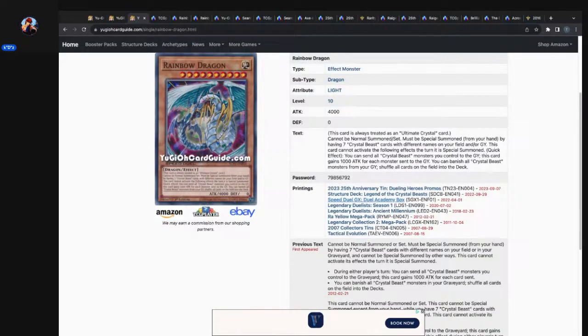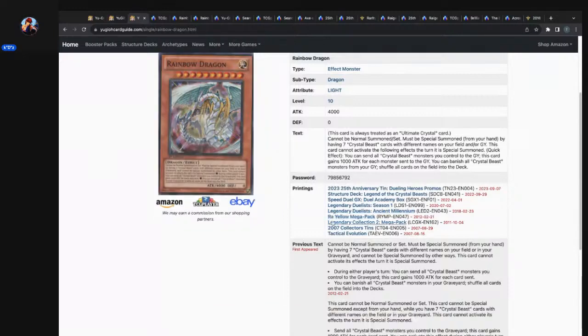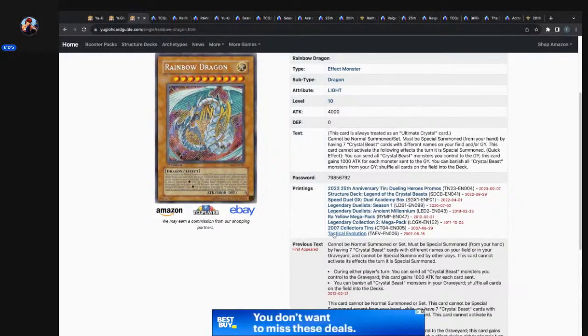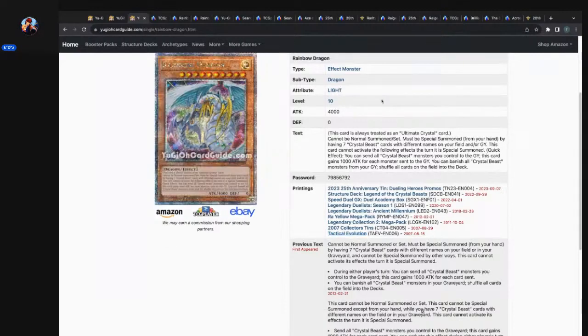Ultra rare Speed Duel, common Legendary Duel Season 1 — that's got to be a common. Ancient Millennium common, Raw Yellow Mega Pack maybe super. Allegedly Collection 2 Mega Pack, the 2007 Collector's 10 — look at the deep foiling on that. Like I said, that's S-tier secret rare technology. And then Tactical Evolution — the colors pop a little bit more, the foiling is a little bit deeper. But the Collector's 10 is not too far off. Then the QCSR — I mean, come on now, look at that Rainbow Dragon popping out of the card.